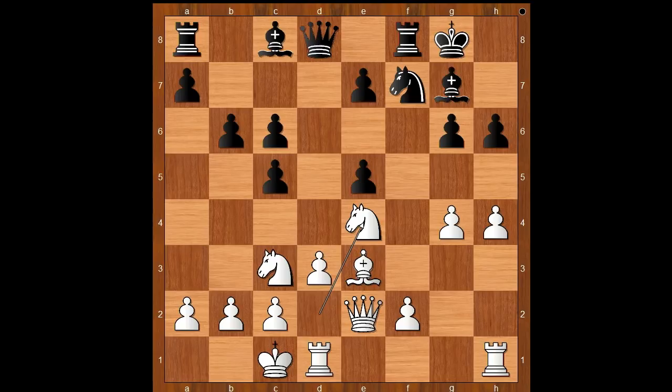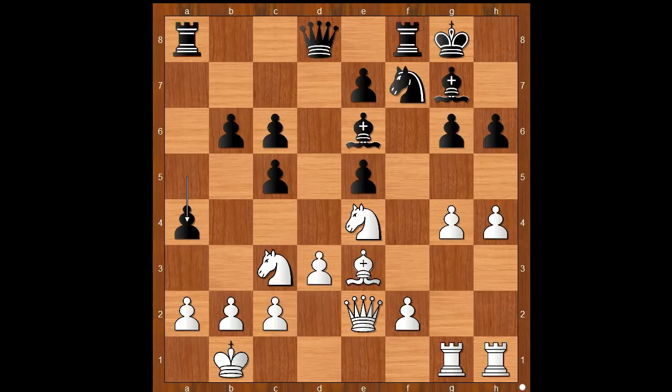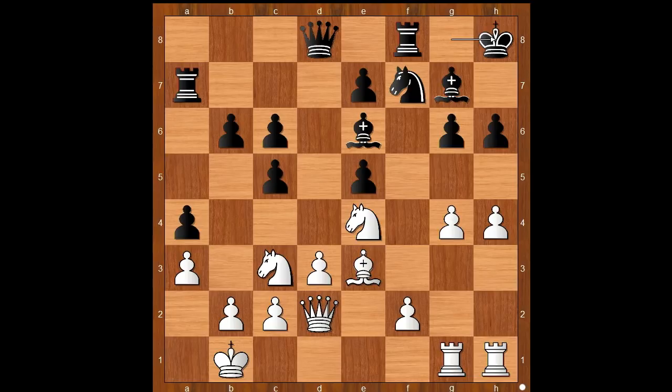Bishop to e6. Rook on d to g1. A5 seeking counter play on the queenside. King to b1, a4, a3, rook to a7, queen to d2, king to h8, f3 and c4.